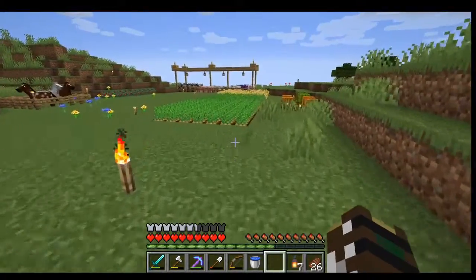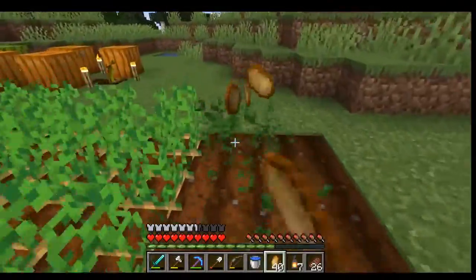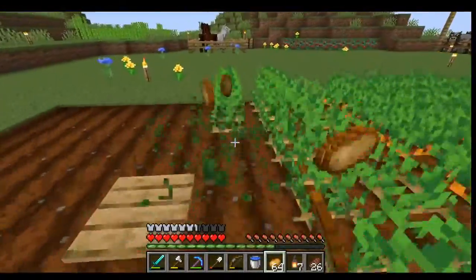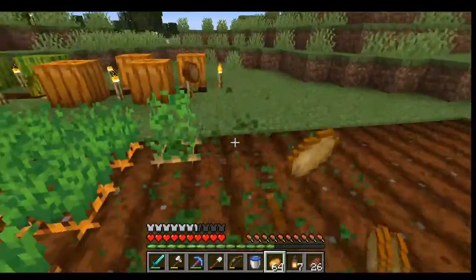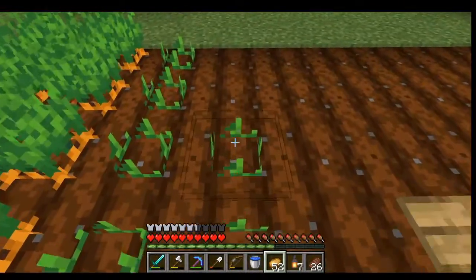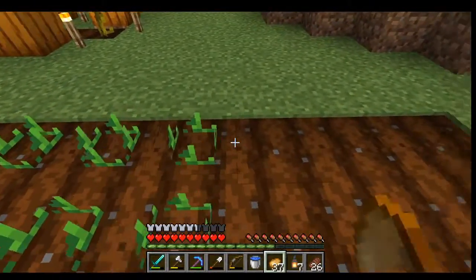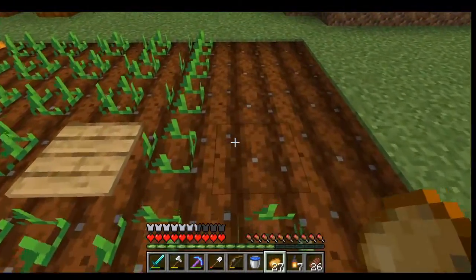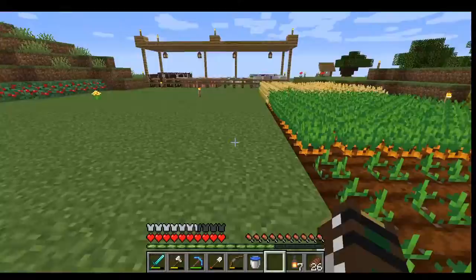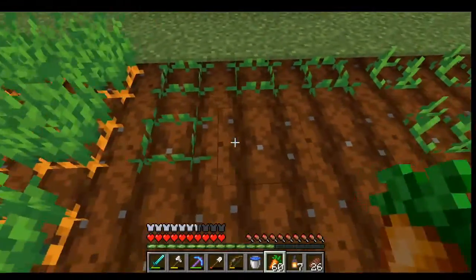I'm going to want to try to find a farmer so I can make a village or breeding area. That's why I've stayed kind of in the area of the village but haven't gone too much in there, so hopefully I don't kill any of them with zombies or anything like that. I've tried to keep them isolated in their homes. You guys saw where I blocked them in their houses so they can't get out and hopefully zombies can't get to them.